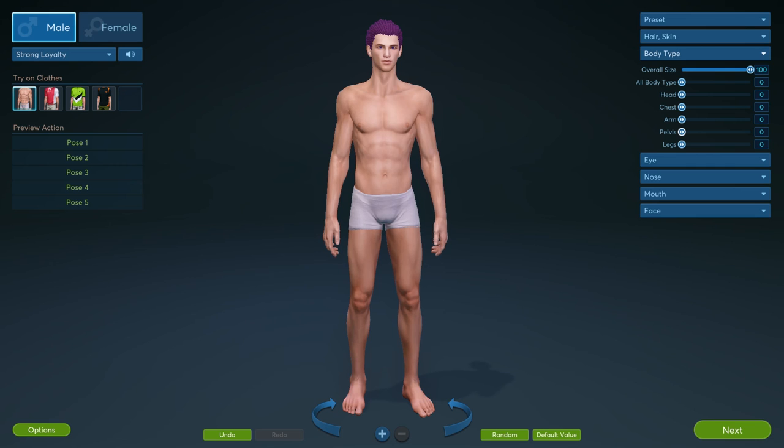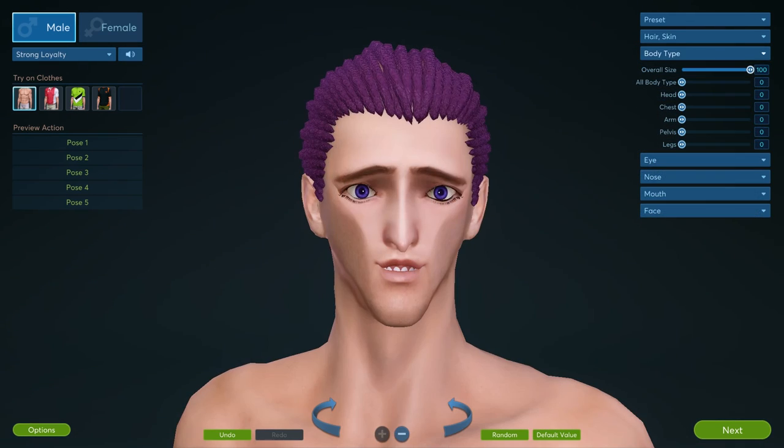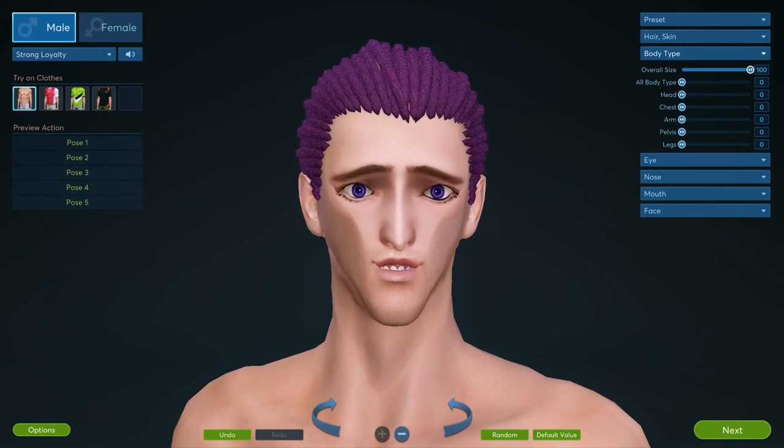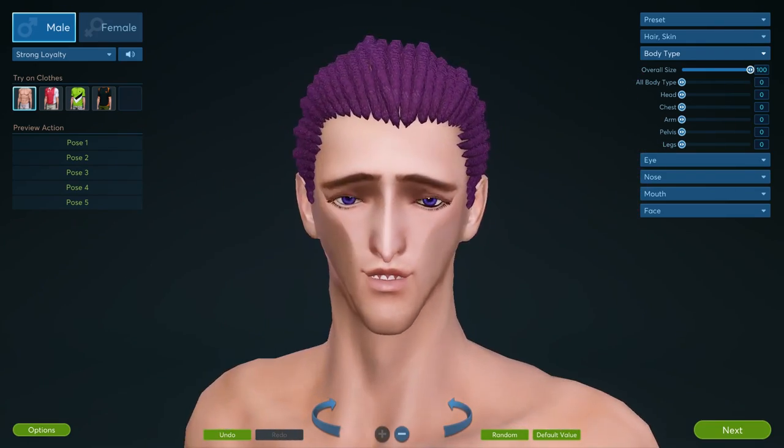So we're going with everything super small, but we're gonna make him tall and lanky. Then check it out — you go to the eye section, 97 different options. He is very concerned. He's so worried about you. Are you gonna be okay? Is everything gonna be all right?